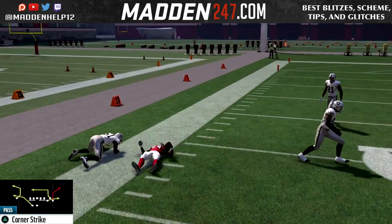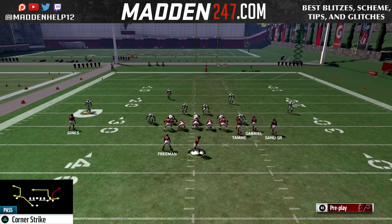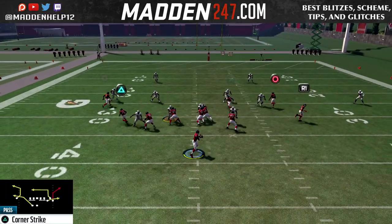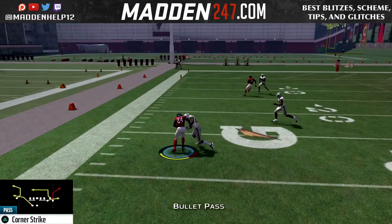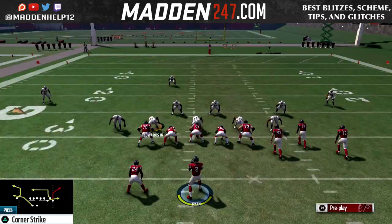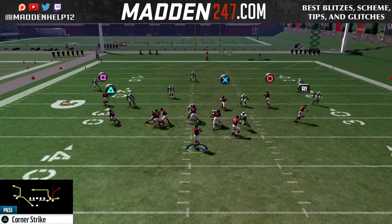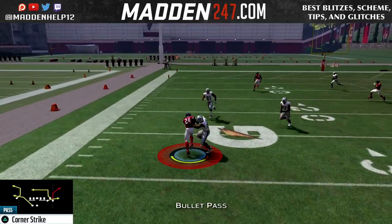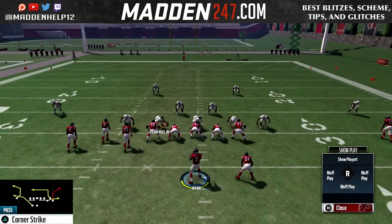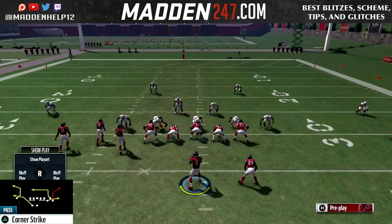You see here, we're easily getting three yards every single time with a hard flat, whether it's the lineman or outside linebacker. And you see here, we're going to do it with a corner, and we still get the flats wide open for five yards, six yard gain. Now, even if they do start getting greedy by playing hard flats like that, what it's going to do is open up the C route to the receiver to be wide open. Like I said, you could do it to either side of the field as long as it's on the short side.